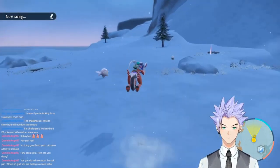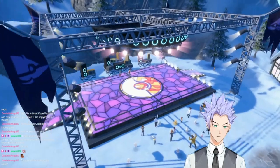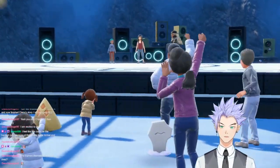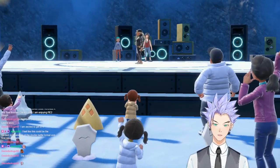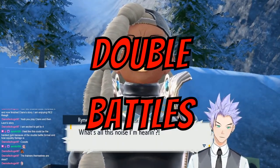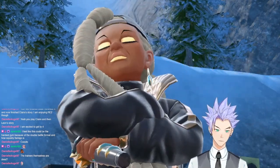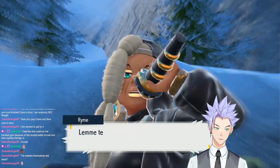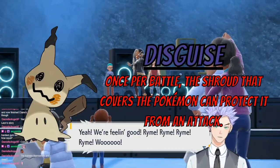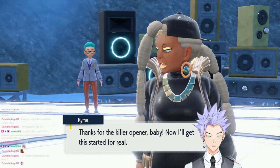As the challenge run goes on, I notice it's actually starting to get difficult and I need game plans for each battle. This next fight was probably the hardest in the whole challenge: the Ghost Gym in Montenevera, led by Ryme, only did Double Battles. With only one Pokemon, you can imagine how difficult that would be. On top of that, Ryme had a Mimikyu with Disguise, meaning we had to hit it at least twice to get rid of it while simultaneously dealing with their other Pokemon on the field.